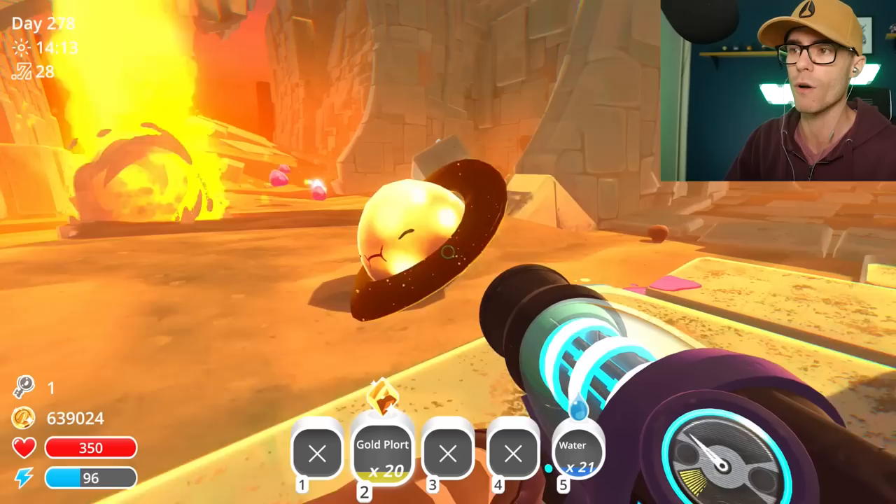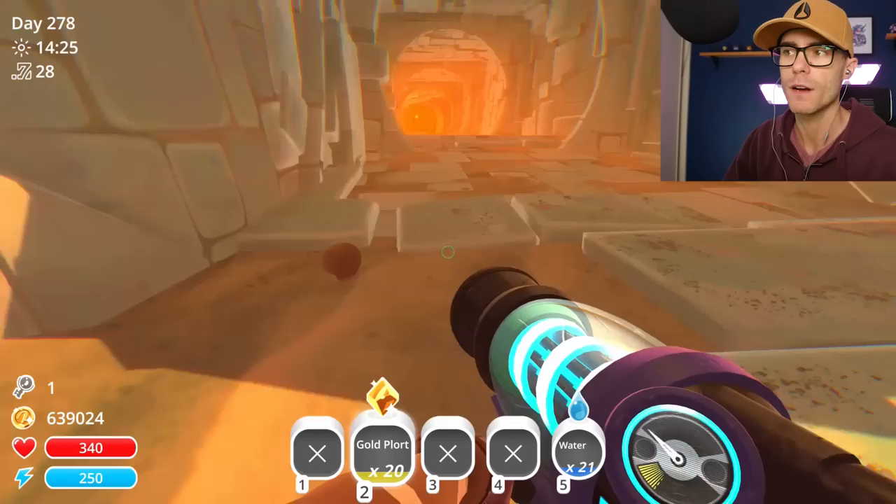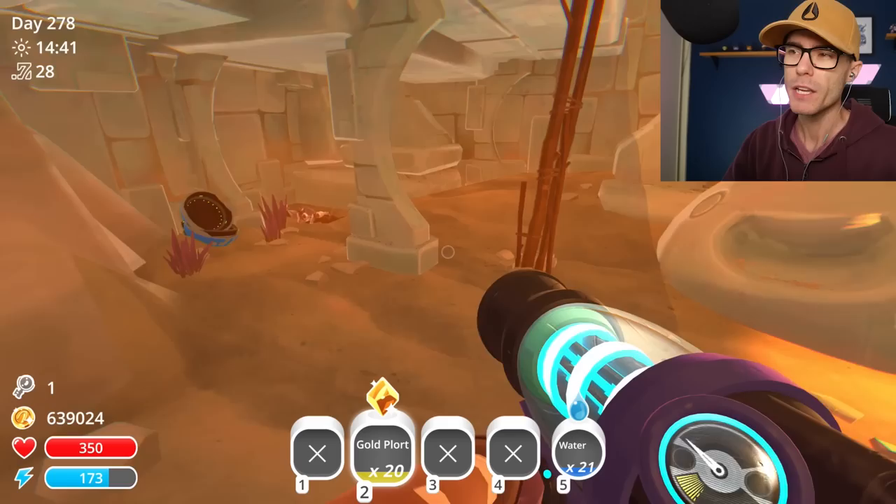Alright, here we go. Oh yeah! That's cool! So before, the Gold ring was just solid gold. Now it's like a galaxy. That's really cool. I really like that one. Let's try and find a Tangle Slime and give him a Gold Plort and see if he gets a Gold Flower on his back.